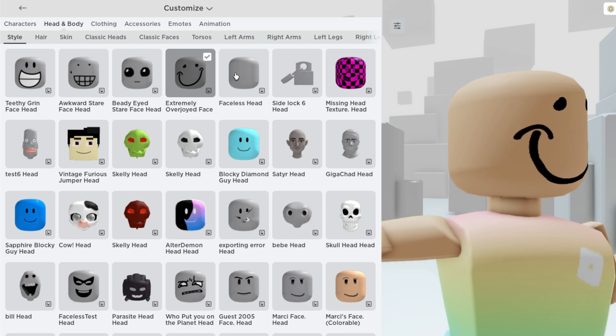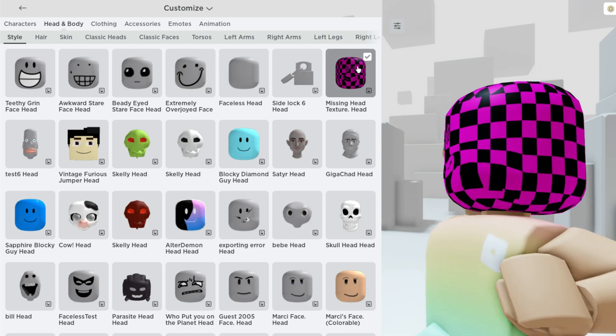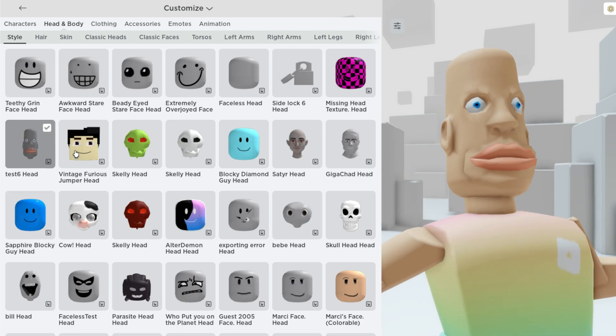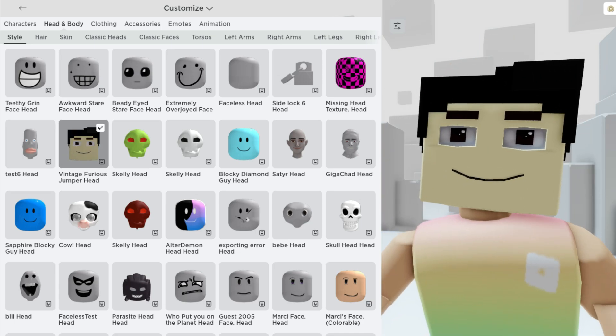I have links for everything in the description, and here's what they look like on. You can see some of them are recolorable as well. Links are down below.